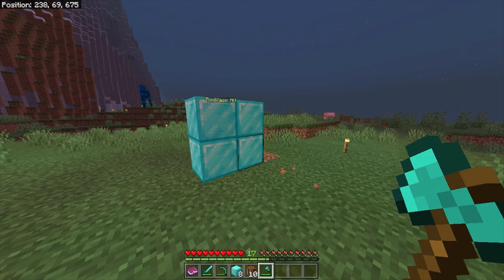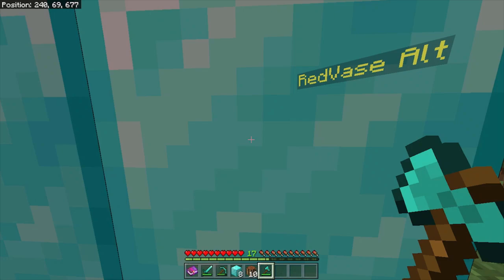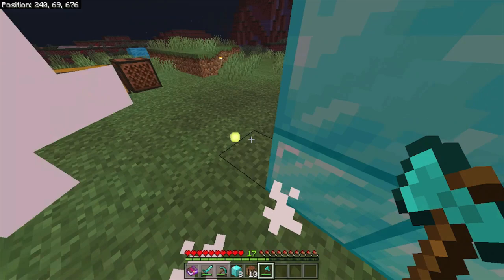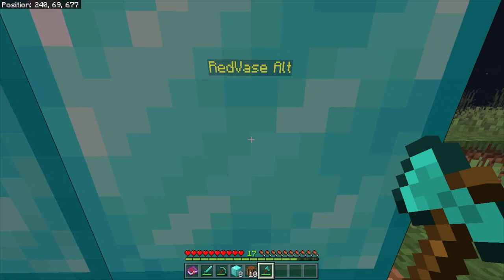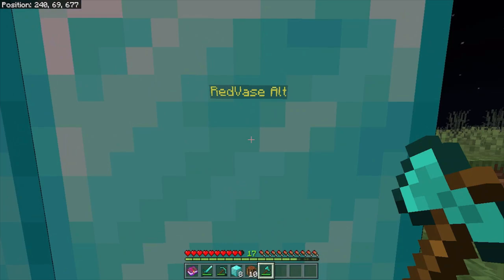Another cool thing is that my alt account can hit me through these diamonds, and I won't be able to hit the alt account because these blocks are there for me. So although I can't attack him at all, he can still go ahead and punch me through these blocks because for him, they're not there.